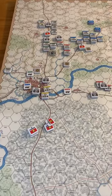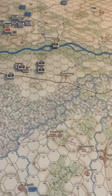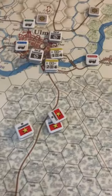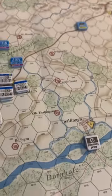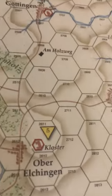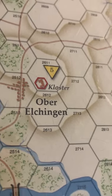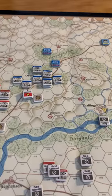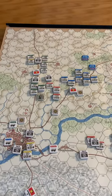Let me give you a little panoramic view of the map. These maps are just gorgeous, honestly. You get all the different kinds of terrain — marsh, rivers, bridges. You can burn bridges. You've got towns that are worth victory points, and chateaus on the map — they're actually all over the place and very defensible.